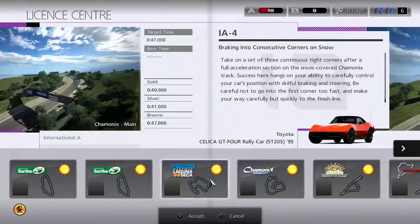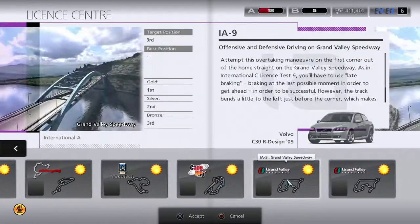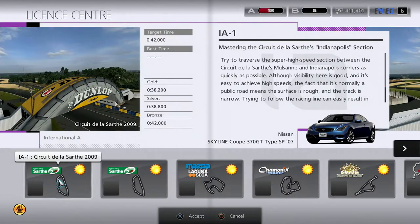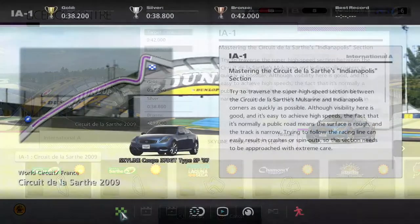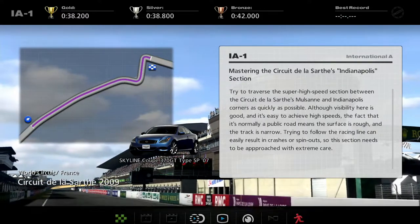We are doing quite a lot of different challenges with varying abilities of cars. First of all, we're going to be mastering the Circuit de la Sarthe's Indianapolis section. So we are here at the Circuit de la Sarthe and we're going to be doing the Indianapolis section. Let's do this.